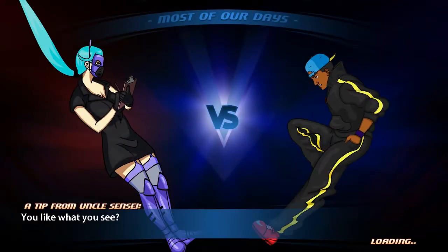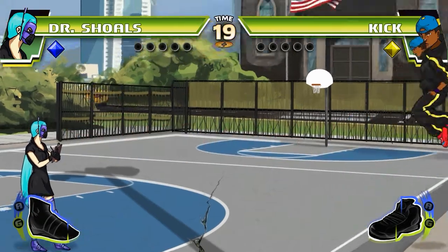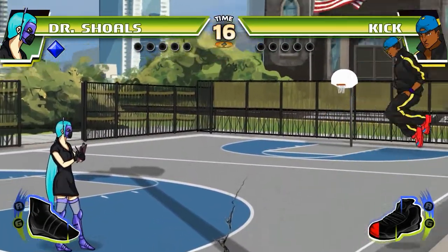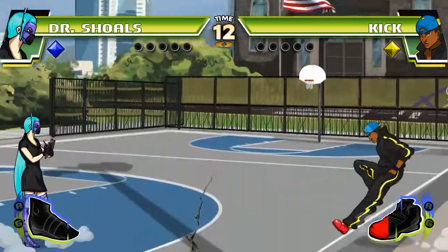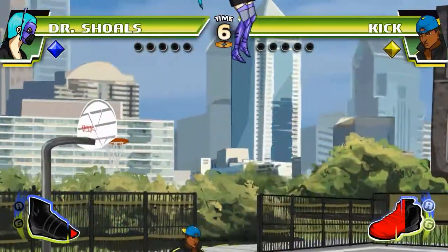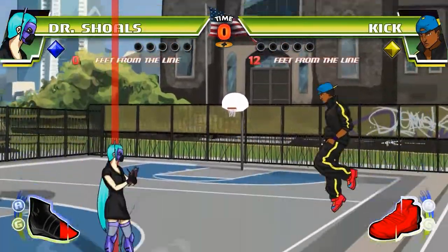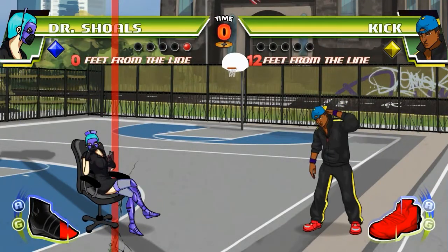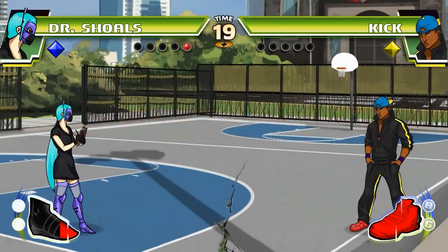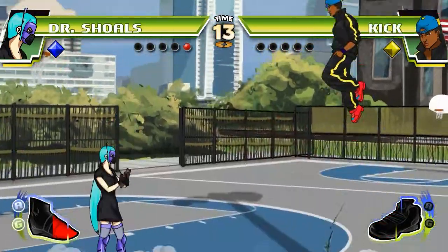Lo hemos podido ganar, hemos ganado con un 5-2. Ahora vamos a luchar contra uno de los protas, Kik. Tenemos dos protas: Dive y Kik. A mí Scholz me parece el mejor porque cubre casi todo el escenario con la patada. Este personaje lo que hace sobre todo es pegar Dive Kicks desde muy abajo, lo que exige estar bastante lejos de él. Ahora estoy al loro por si él avanza, y como no avanza, pues me espero justo al último momento.